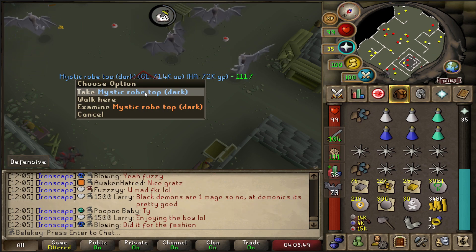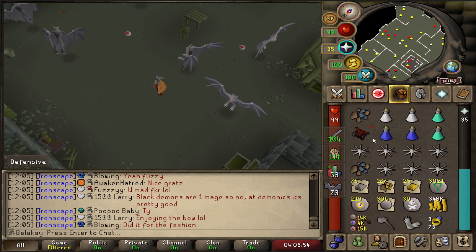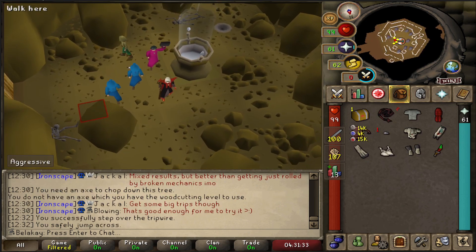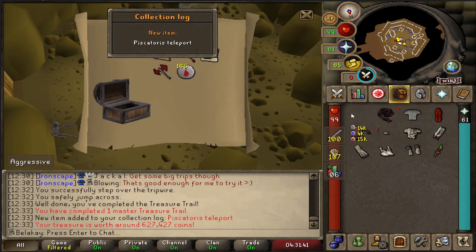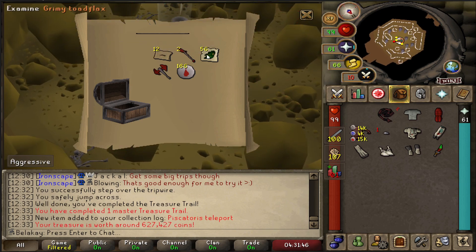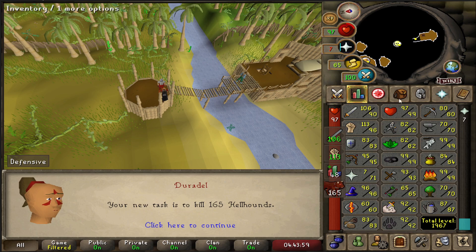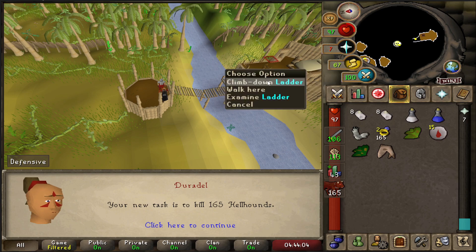In the first episode, I mentioned wanting to get a Dark Mystic Robe Top for a clue scroll. It's been sitting in my bank this whole time, but now we can finally do it. The master clue we've had since episode 1 — what do we get? I sat on this for that long... well, we got some brews. I was really hoping to get 93 Slayer today, but I guess we're going back to Cerberus. Hopefully we get something worthwhile.